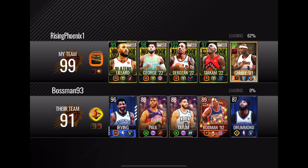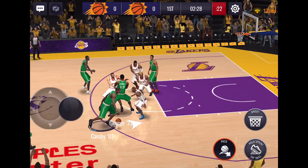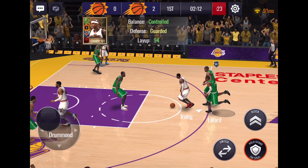All right, we're in the Arena. I wish Drummond was more than an 87, but the arena is an absolute wild card — we all know that. You can lose to somebody 10 overalls below you, you can beat somebody eight overalls above you. We win the tip with Marcus Canby — he had the ball and I passed it away from him. Come on, get it to Canby — thank you!